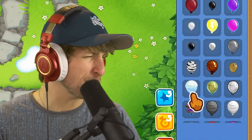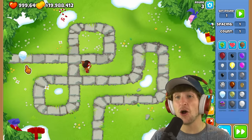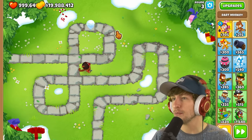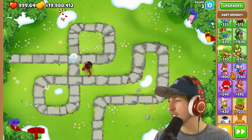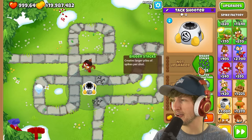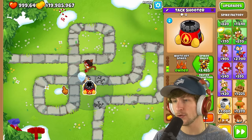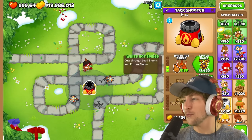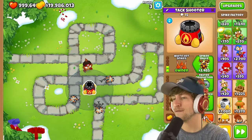Next up is a frozen balloon — a moving frozen balloon. You know what's funny? That means we can get a spike factory with white hot spikes, because that can cut through frozen balloons. I think that's one of the first times I've ever gotten white hot spikes to pop frozen balloons.